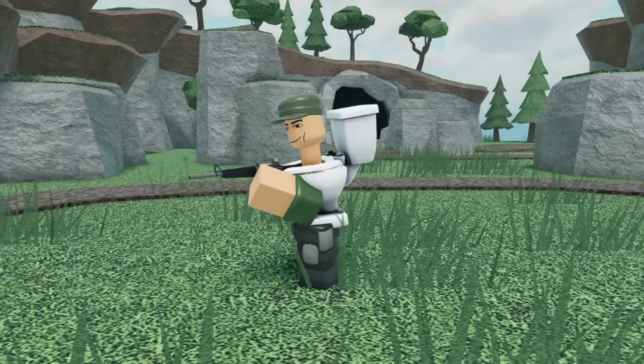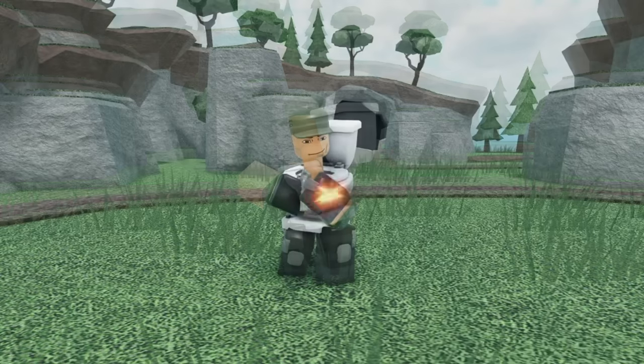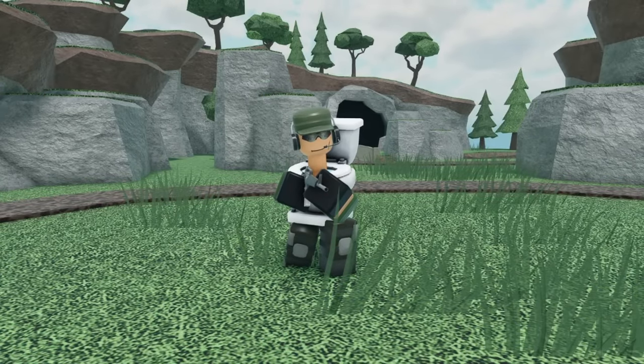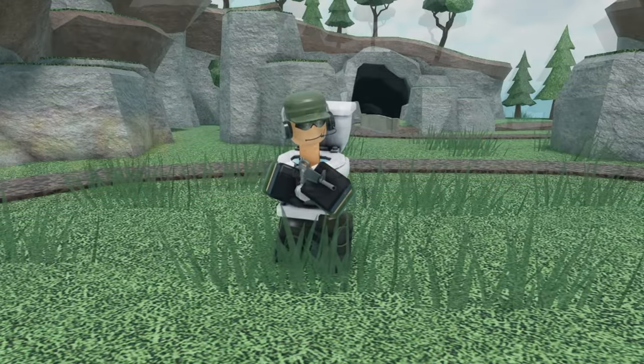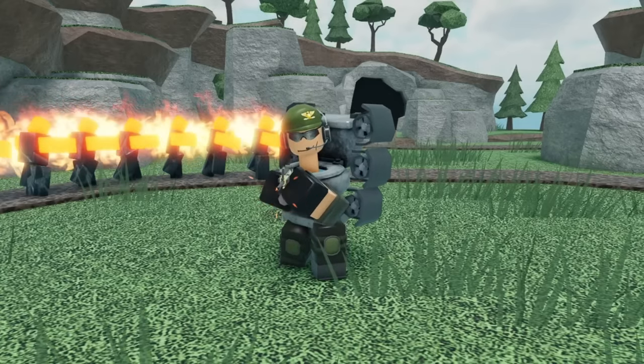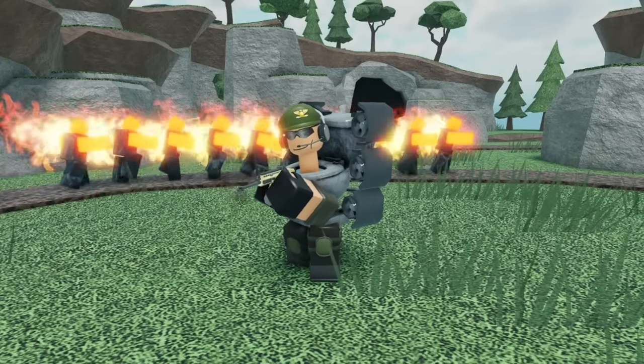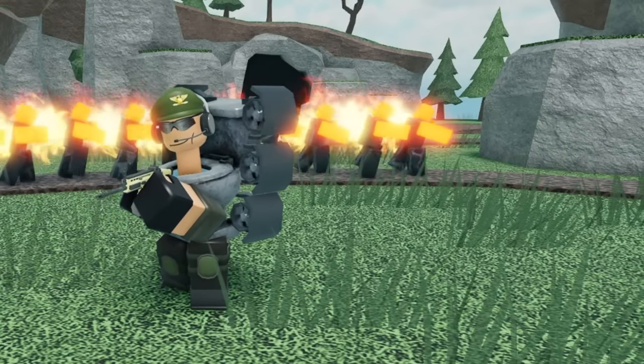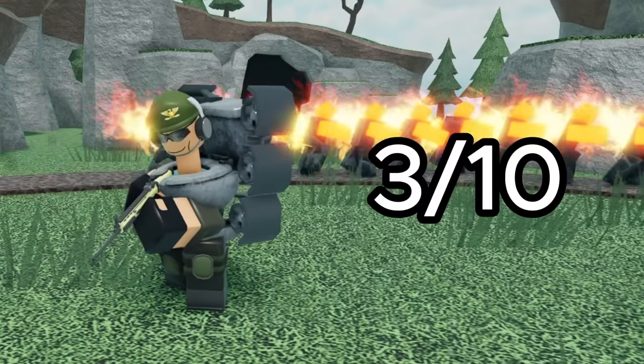Next up, we got the Toilet Soldier, which is basically the same thing as the Toilet Scout. At level 1, it gets a pair of black gloves. At level 2, it gets a pair of sunglasses and some headphones. At level 3, its animation changes. And at max level, it gets a new gun, its toilet turns gray, and it gets 6 big fans on its back. Just like the Toilet Scout, I can understand that some people might think this is funny, but in my opinion this isn't a good skin. So, 3 out of 10.